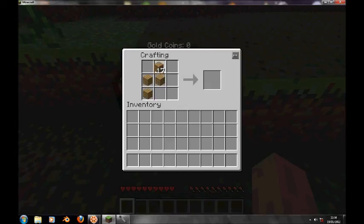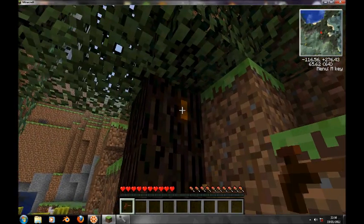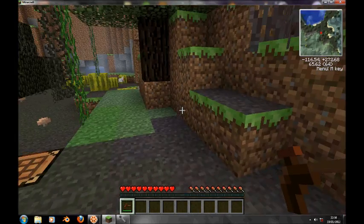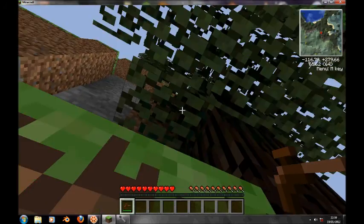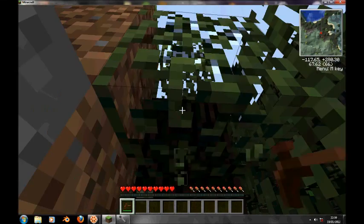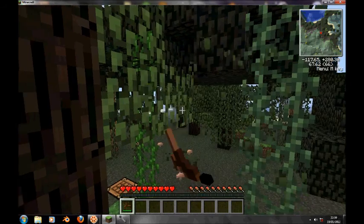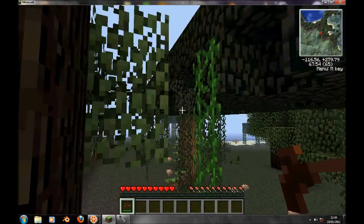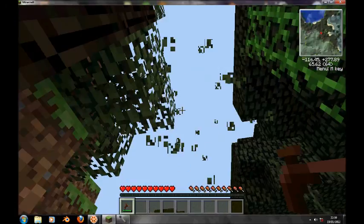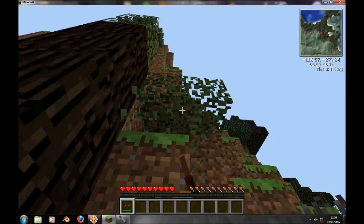This is to make a tree tap. You can use it to get sticky resin from spots like that on rubber trees. You can tell a rubber tree because it has two extra leaf blocks on top. I've got it on fast mode, yet even the rubber tree always stays in fancy mode - it never changes.